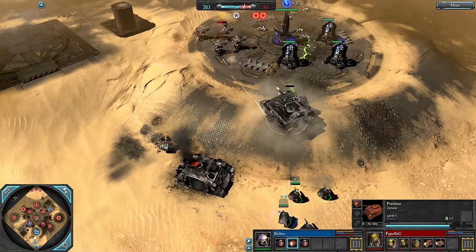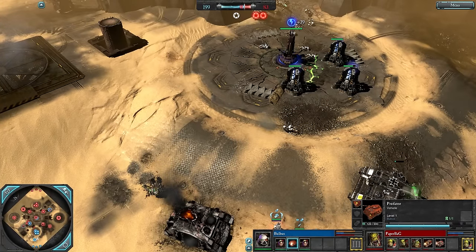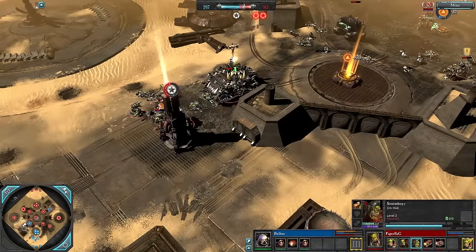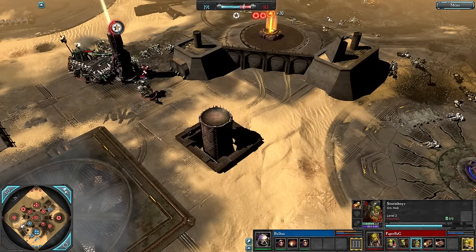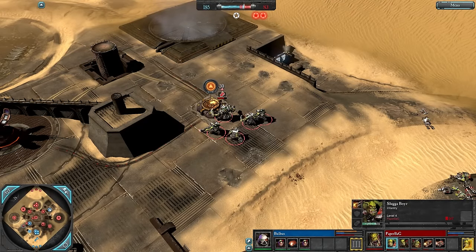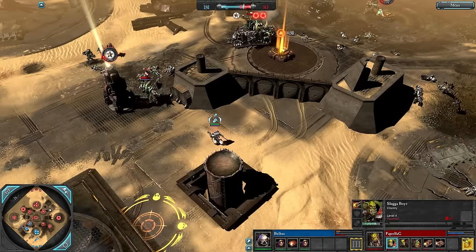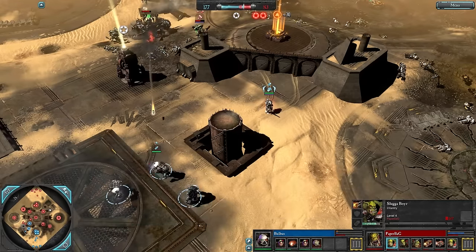That's a big loss — it was a level 2 Predator for Bulbas. He does have enough resources to buy another one and really needs to keep this next Predator alive. Some more Sluggers are coming out, presumably for repair support. These level 4 Sluggers could remain side-capping and fighting for Paper Bag. Paper Bag is in control of so much of the map he can afford to buy whatever he wants.